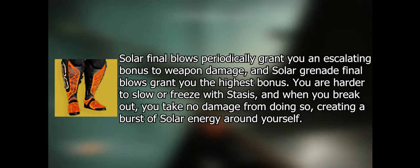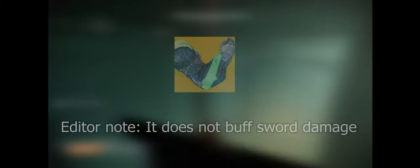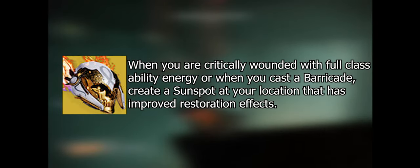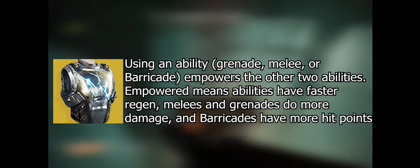Titans have Thundercrash, which is a decent super for damage, especially paired with Cuirass of the Falling Star exotic chest piece. You have Path of Burning Steps for Solar weapon damage. Synthoceps can help with Solar Titan as well as sword damage and general melee damage buffs. Lorely Splendor can help with survivability. Pyrogale Gauntlets is a very high damage super exotic, and Heart of Inmost Light can help with your ability uptime.